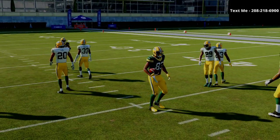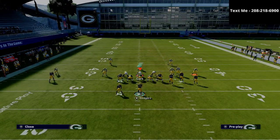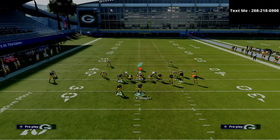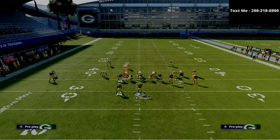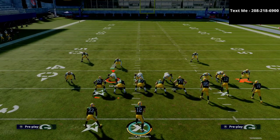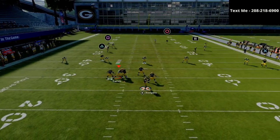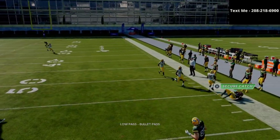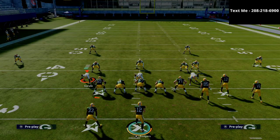I want to talk briefly about a Mabel coverage defense you're going to see. Let's say their user drops right into this area and takes away the running back, basically baiting you into throwing the square receiver. You're not going to want to work that left side — work the right side instead. Just wait on the R1 receiver. Once he gets to the sideline, you're going to low ball it just like that. If that zone is at 20 to 25 yards, they cannot come underneath that out route. That's the beauty of this play.